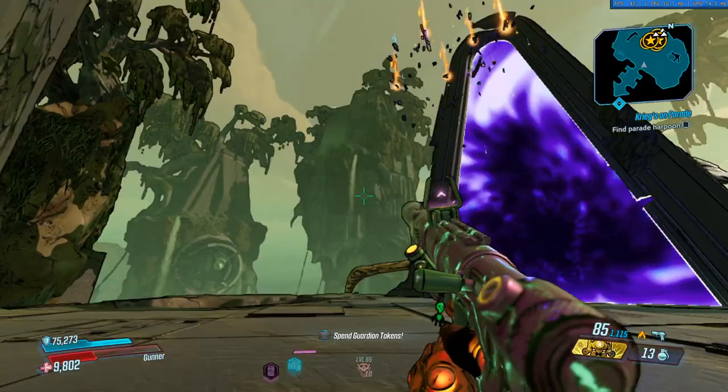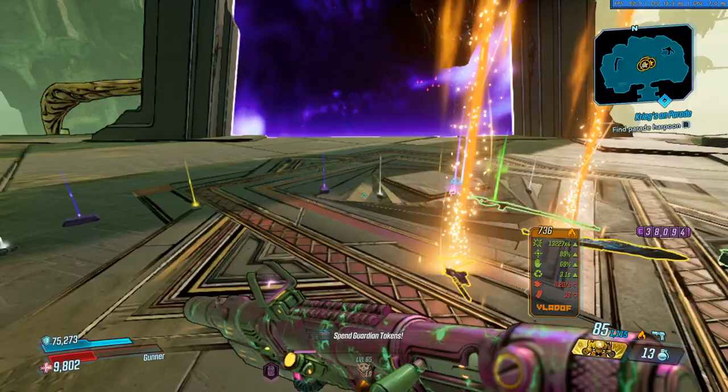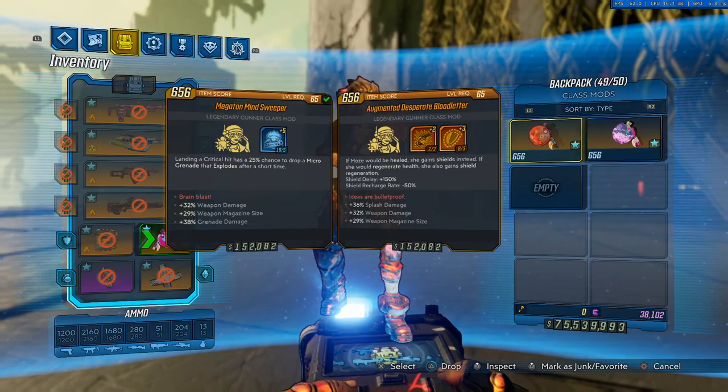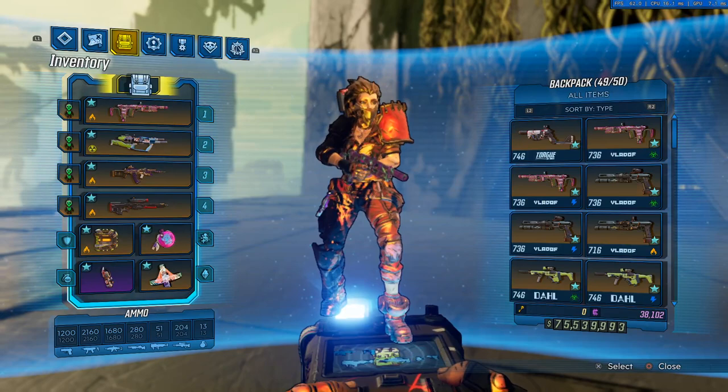It's a very fun build. You can use all the class mods for everything — this character is able to do all the content in the game, kill everything, and you don't really need much to make this build work. You can use the Mind Sweeper, the Blast Master, and the Blood Letter to deal all the damage you need. Thank you everyone so much for watching, I hope all of you have enjoyed this, and I hope to see all of you playing this build very soon. Bye everyone!